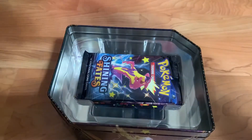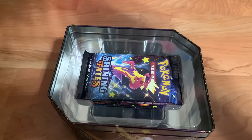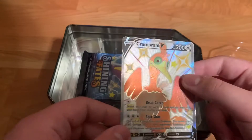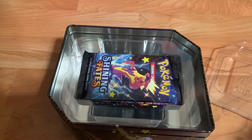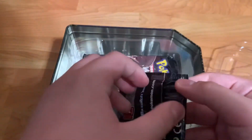Let me open this up. I got it open. Now, without bending anything — hopefully — we got it out. We got this beautiful orange Cramorant. Shiny Fates has some very nice cards. Okay, so we'll open this Toxitricity pack up.